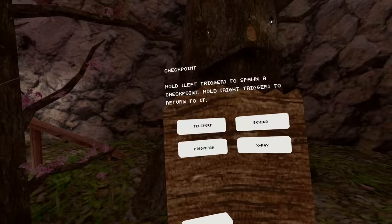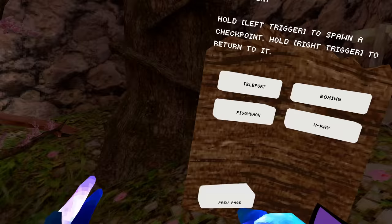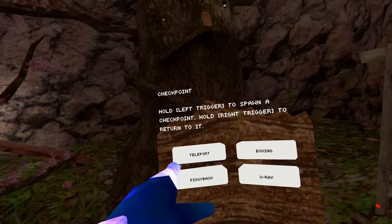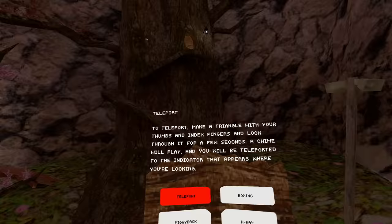I really wish quest modding was around still just so there was more of a modding community, but it's a good thing they aren't because obviously with this being a mod menu, people are already going to think it's going to be bad. Teleport — make a triangle with your thumbs and index fingers and look through it for a few seconds. A chime will play and you'll be teleported to the indicator that appears where you're looking.